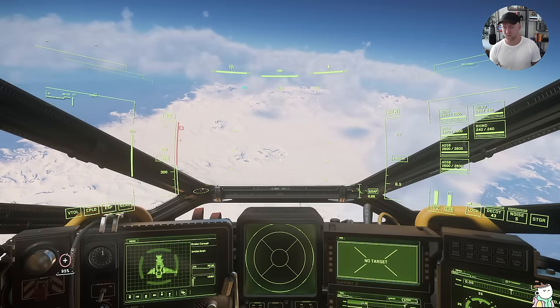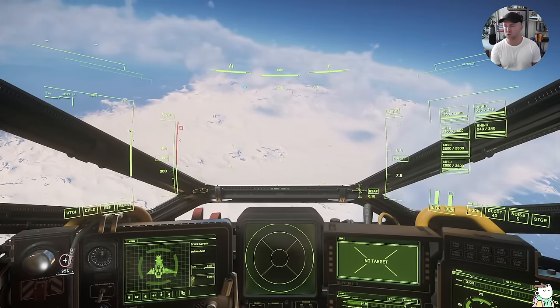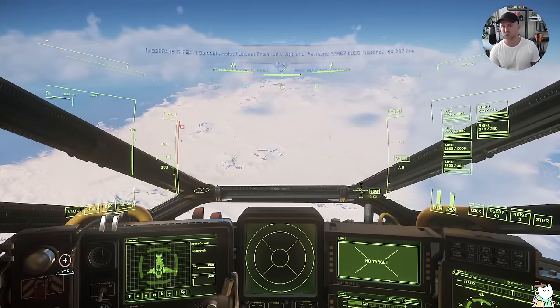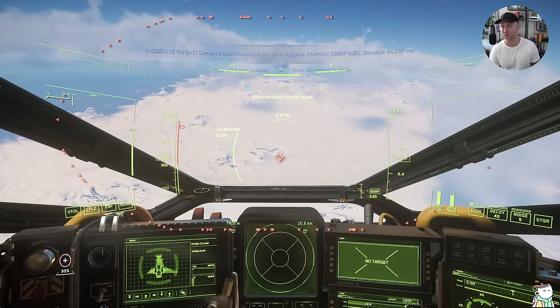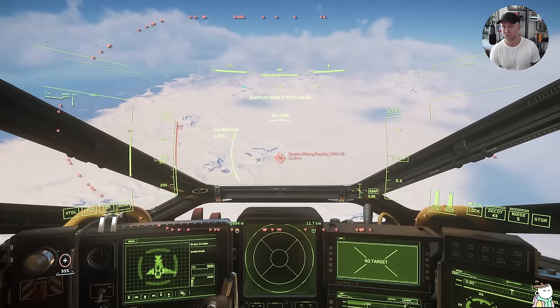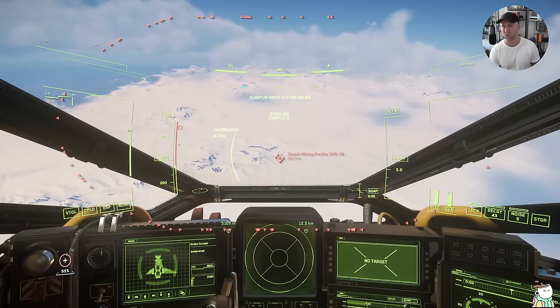Just pick one and fly down to it. They're also in Armistice zones, so if you're new or in a starter ship, you are safe while you're down there. It's not very common that you run into another player at these sites, so don't worry about that too much. Once you're at one of these sites, just hop out. You're in Armistice - nobody's going to be able to bother you.